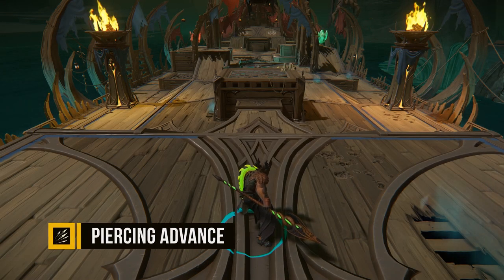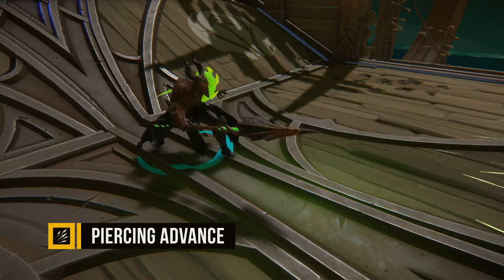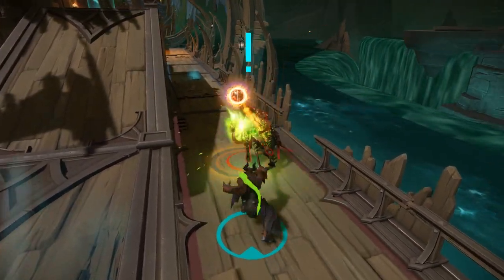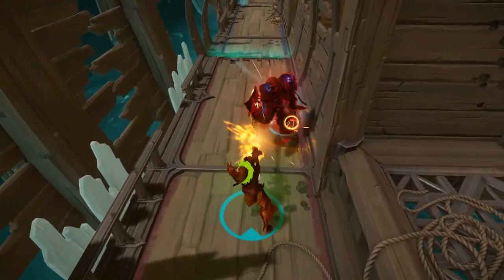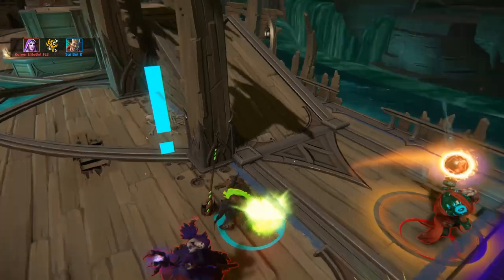Piercing Advance is a high burst, fast attack ability that strikes your enemy 5 times. Warriors hit by this also get their armor reduced per strike, making them more vulnerable for 5 seconds. The armor reduction is great against tanks or anyone building bonus armor items. Using it as your opener to lower your opponent's armor will make the rest of your attacks do even more damage.